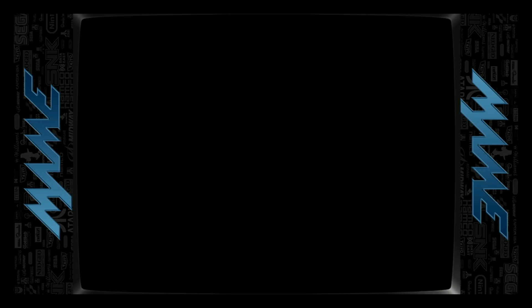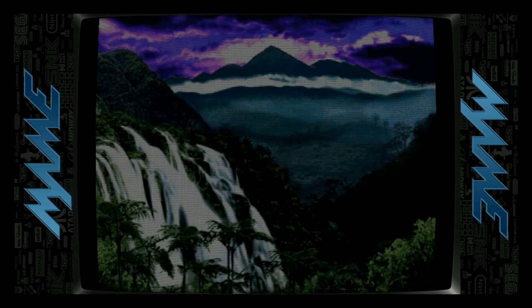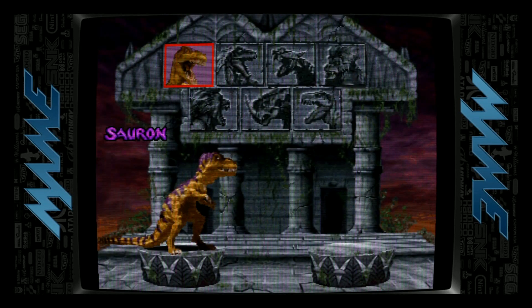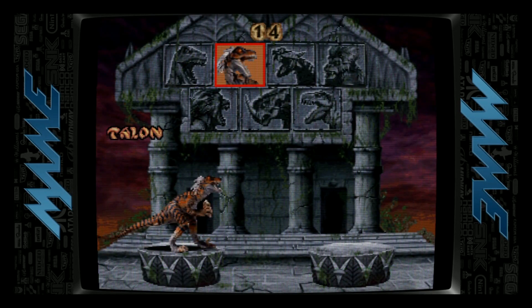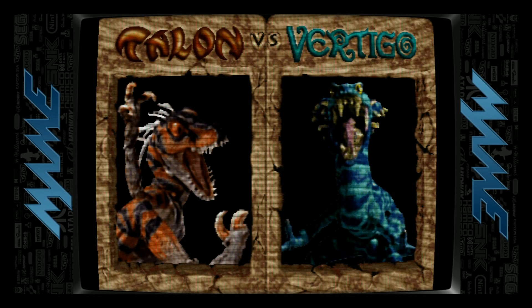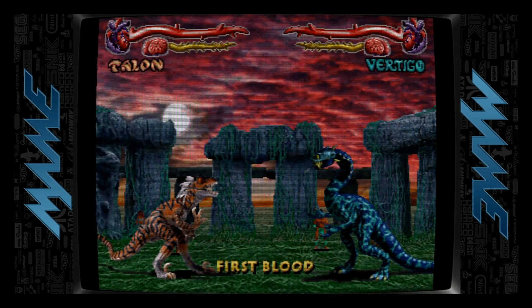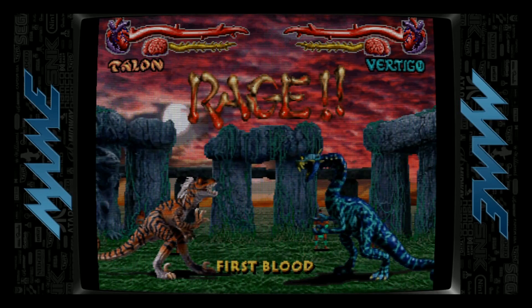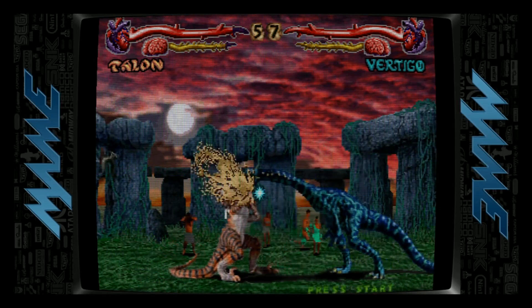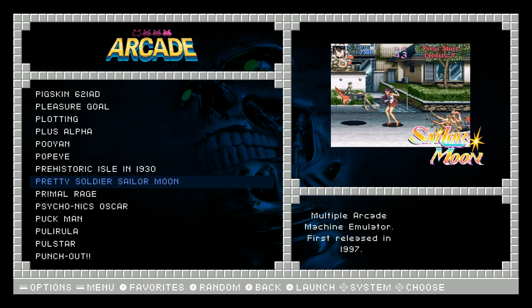It does have bezels as well — a cool little main bezel. And it looks like it does have shaders. Yes, it does. To insert coins, hit select. Talon versus Vertigo — First Blood, Rage. See, it's a little laggy, pretty laggy, really laggy. But this is just this game — no matter what Raspberry Pi you're on. You can play something like Pretty Soldier Sailor Moon and it's going to run just fine.